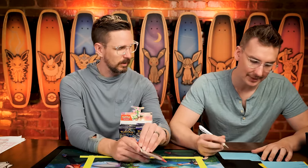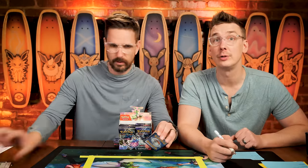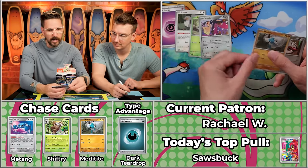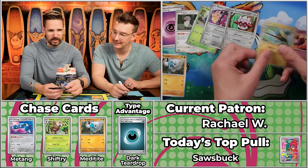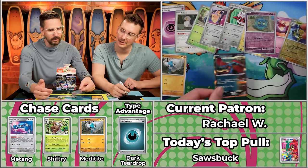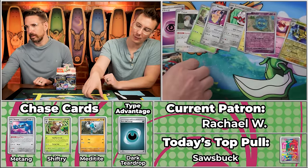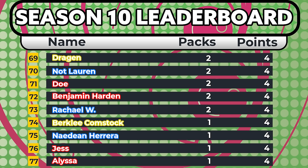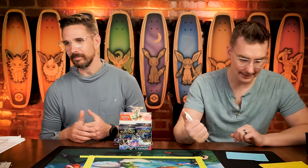Next up is Rachel W, coming in with one point, maybe hunting for the Melmetal for last place. No multiplier. Alolan Vulpix, Pineco, Mawhile — the Meditite scores — Ferrothorn, Vikavolt, Latias, Electivire won't score, Bronzor won't score, and the Roaring Moon. Two points, making it a three-point pack, bringing Rachel W to four on the season. The Meditite and a dark rare are both working against her last-place contention — bad luck.